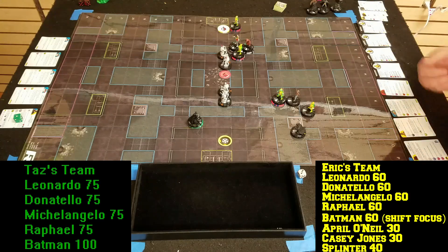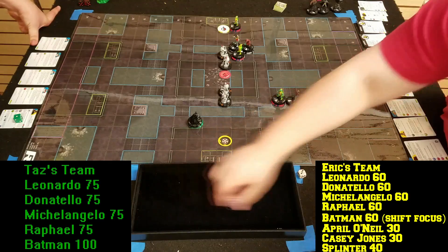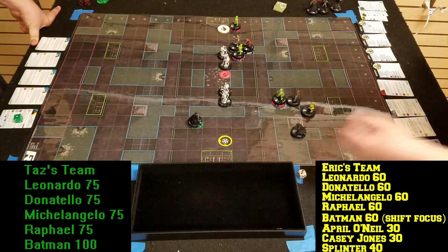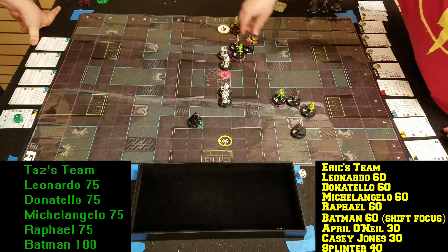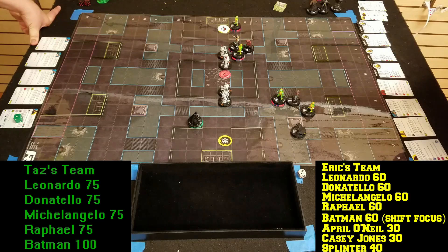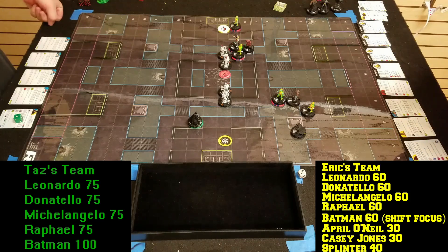Let's get my leaderships out of the way. Leo first — success. And Splinter — succeeds. We'll pull one token off of Casey. That Batman was just so rude taking out my Leo's good stuff.